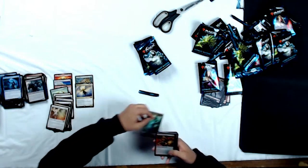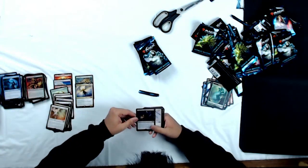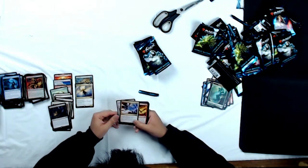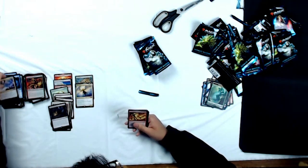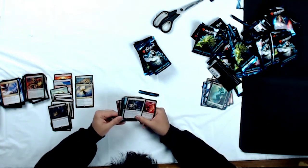Next pack: Elemental token, Foil Scuzzback Marauders, and Spoils of the Vault as our rare. Uncommons: Ancestor's Chosen, Rally of the Peasants, and Warleader's Helix — that's a sweet card, I have a promo of that, one of my first FNM promos I ever got. Commons: Fiery Temper, Deranged Assistant. Absolutely awesome commons here.